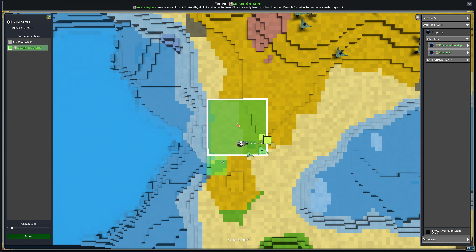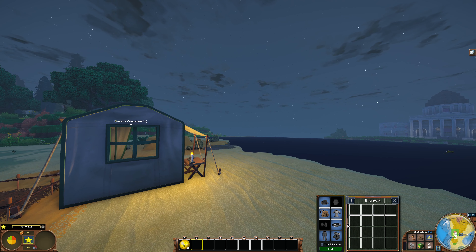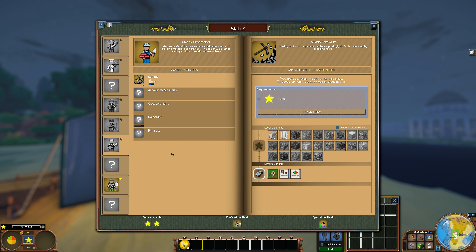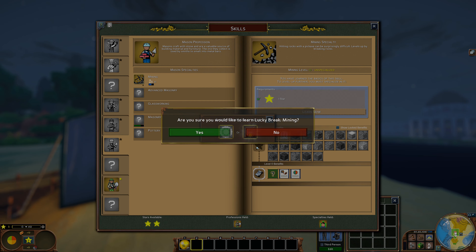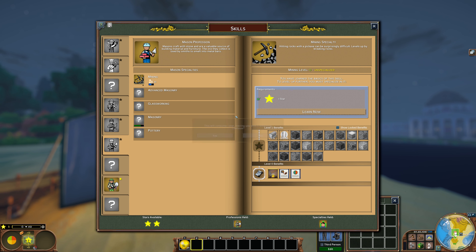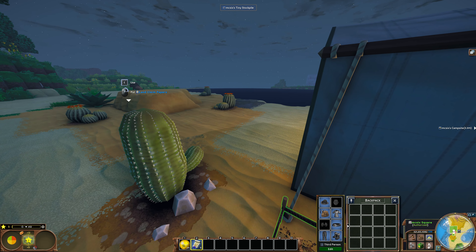I decided I will go with this layout first and later expand when I can. At the new place we need to take our initial skills — for mining we do need to take Lucky Break because without it there's no real points. I remembered that I need to put the star into it as well. It immediately gave me five extra land claim papers which I will use later on to expand, not right away because there's no point.